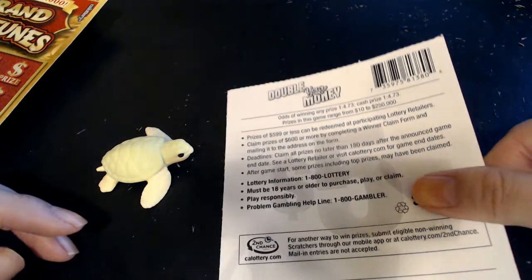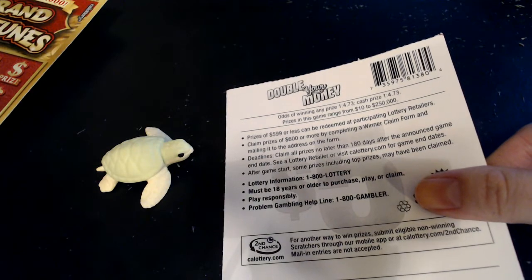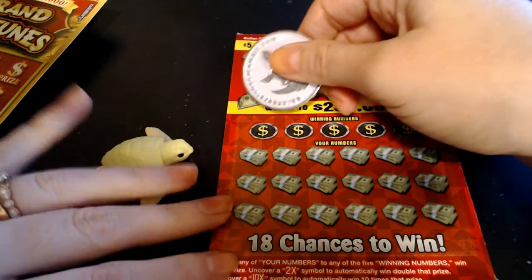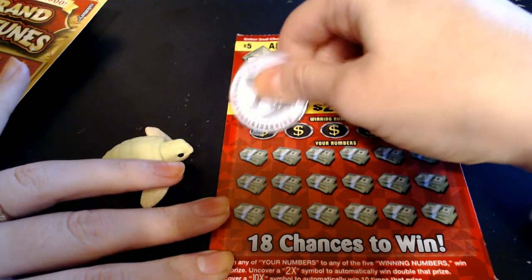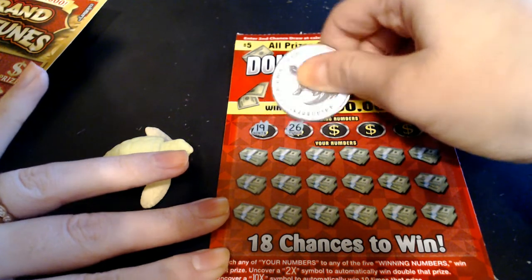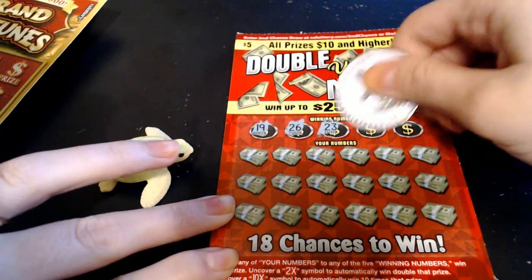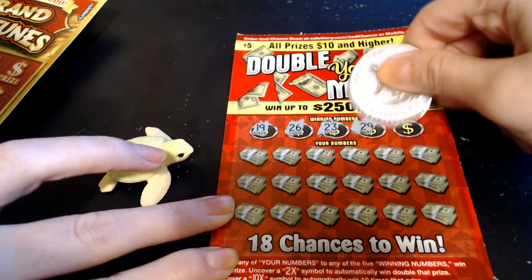We have ticket number 25 on the Double Your Money. The odds on this one are 1 in 4.73 across the board because if we win, we will win at least $10, which would double our money on this ticket. We are looking for our numbers to match the winning numbers, find a 2 times or 10 times symbol.